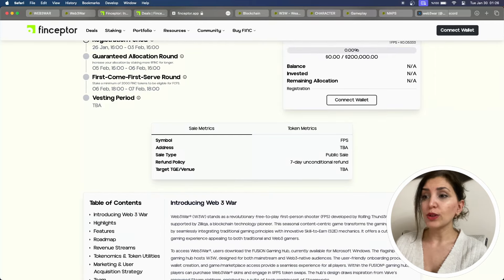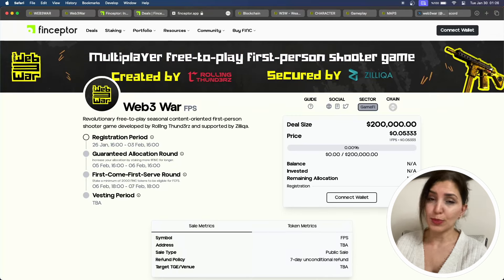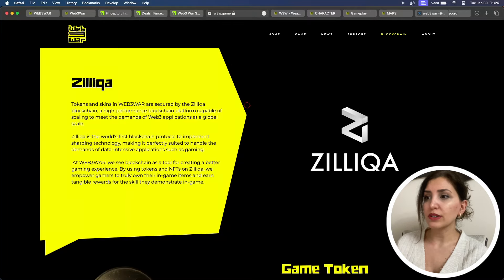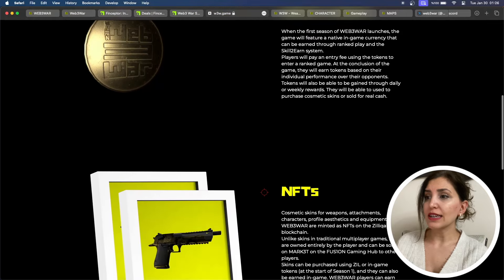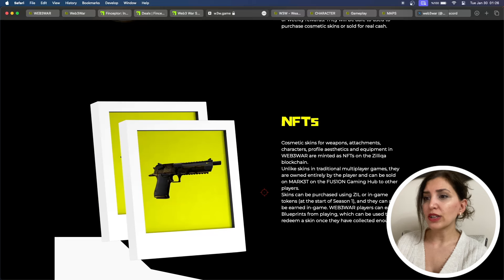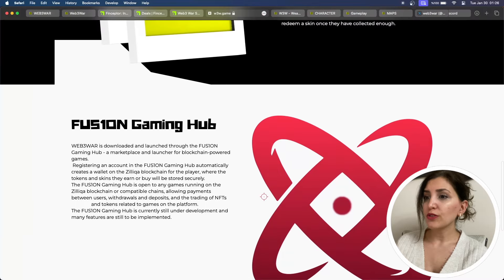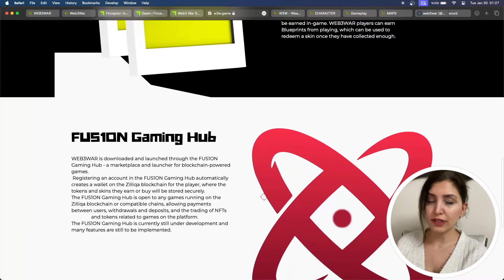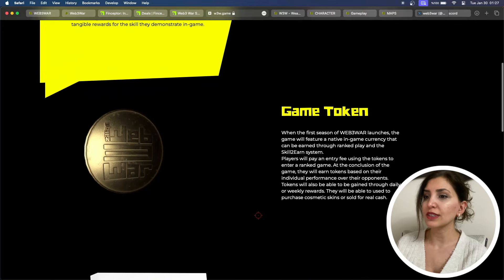Having talked about the IDO, let's dive into the game itself. First, let me introduce you to the in-game currency — the FPS token. Players can earn tokens and skins through their in-game prowess, transforming these assets into non-fungible tokens on the Zilliqa blockchain. This innovative economic model enhances the tangible value of in-game items. Central to Web3 WAR's economic framework is the FPS token, facilitating seamless transactions within the gaming universe. FPS tokens enable players to acquire cosmetic skins, season passes, and various in-game items. The impending launch of the FPS token, coupled with the skill-to-earn system, promises players a unique opportunity to earn rewards with inherent real-world value through active in-game participation.